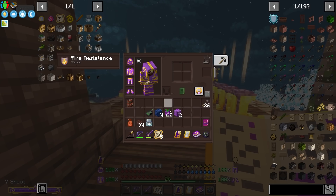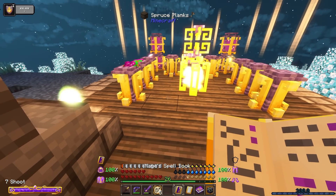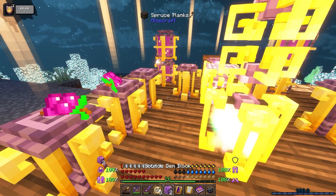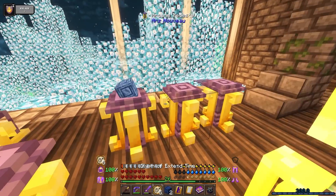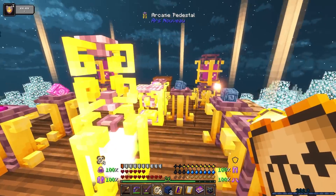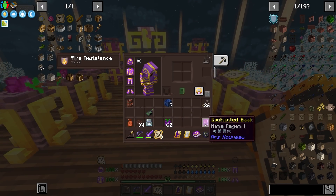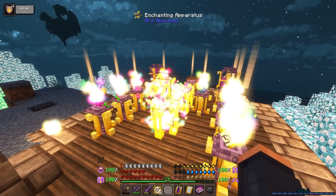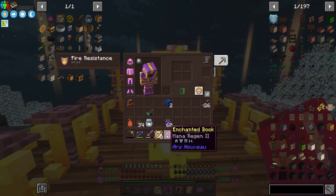Moving to the next tier requires all the same things, plus now two of these specific items. The next one after that requires three. Source gems remain the most expensive part. We then add two of these and put it all in — and bam! That is so colorful looking and so cool. Right there is our mana regen two book.